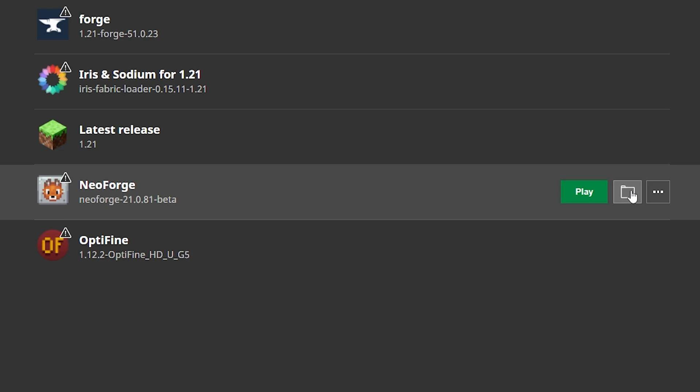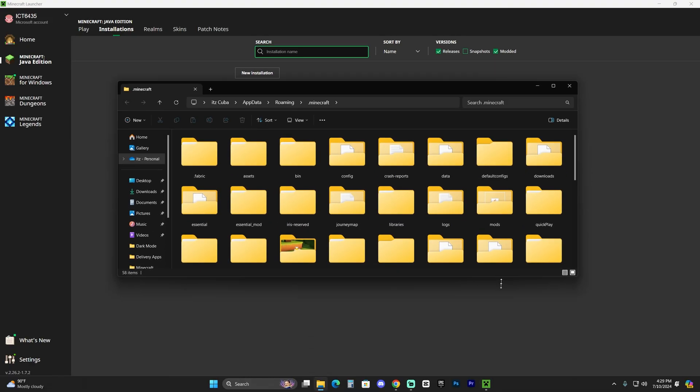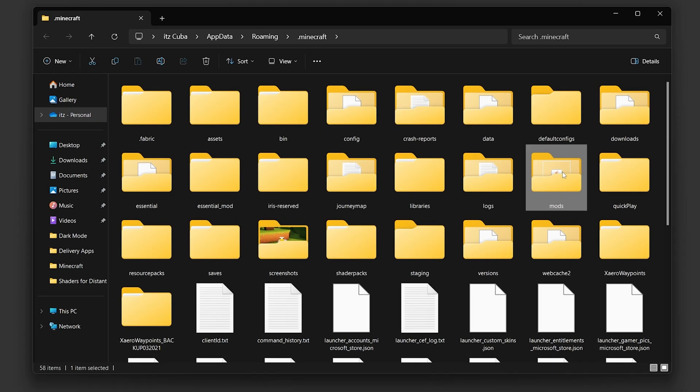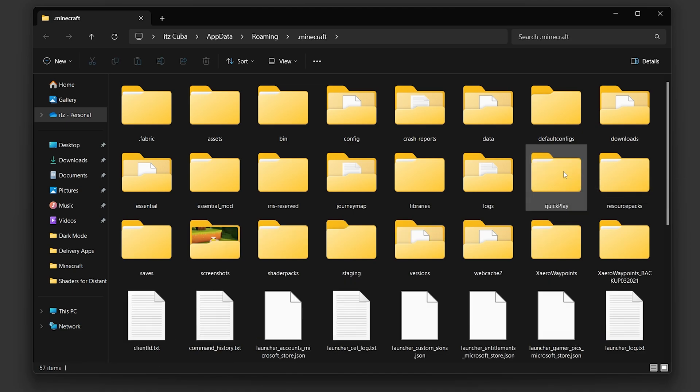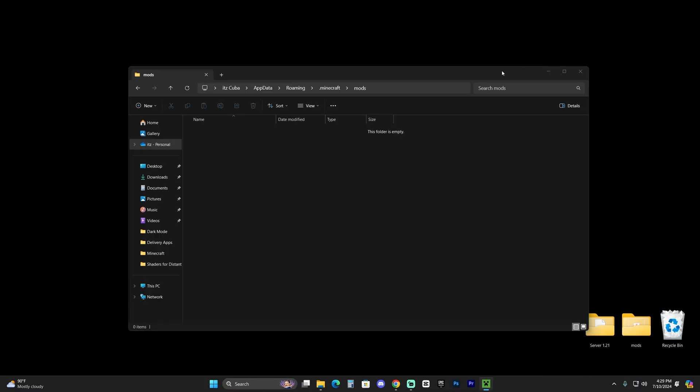That folder icon will open a directory with several files. We're looking for the folder called 'mods' (m-o-d-s). If it doesn't exist, click 'New,' then 'Folder,' and name it 'mods' to create it yourself. Once you've found or created the mods folder, open it.